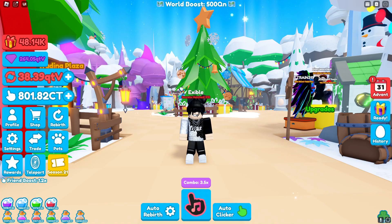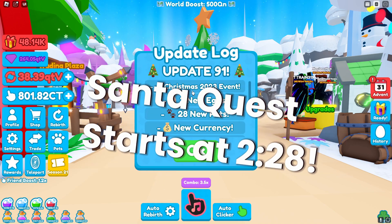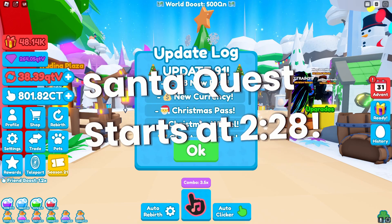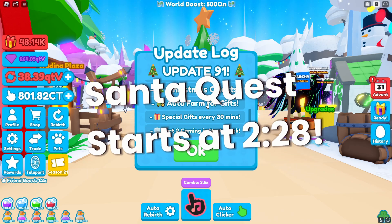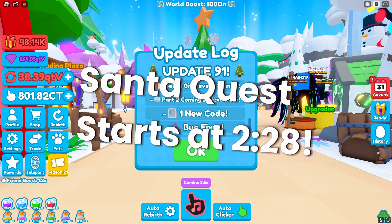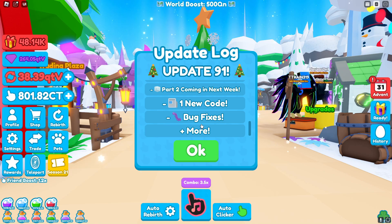Yo, how's it going everybody? Xable here and welcome back to another RCX video. Today we are in update number 91. We have the brand new Christmas 2023 event — 3 new eggs, 28 new pets, new currency, Christmas pass, Christmas will, Christmas boxes, Christmas quest, auto gift for farms which is super huge, special gifts every 30 minutes, part 2 coming next week, one new code, bug fixes and more. Let's go ahead and go over everything the Christmas update has to offer.